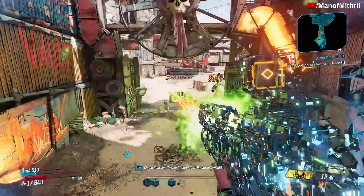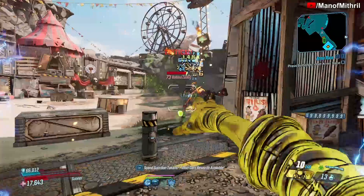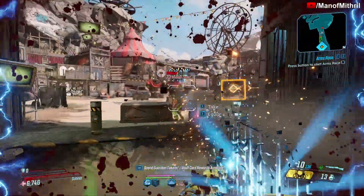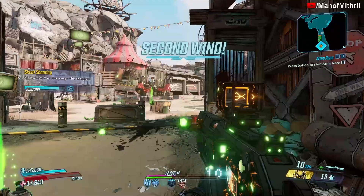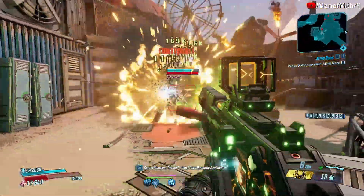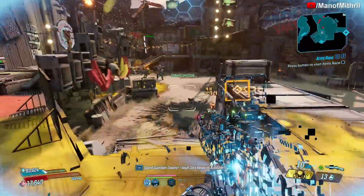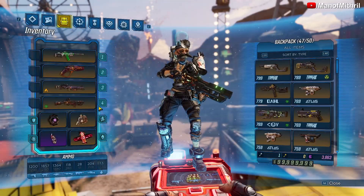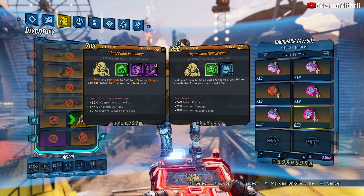I'm not really sure I like this weapon because it doesn't seem to be doing the greatest amount of damage. Yeah, it doesn't really seem to be the greatest weapon, so let me put on Infernal Wish. What would be best for this — probably a Minesweeper? This one would be best if I was chucking it, but I'm not, so I'm going to put on this one.